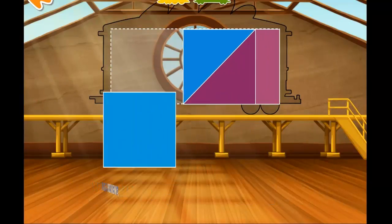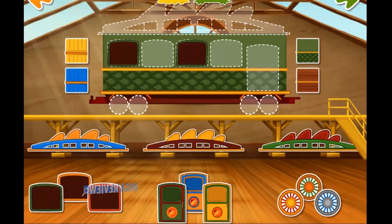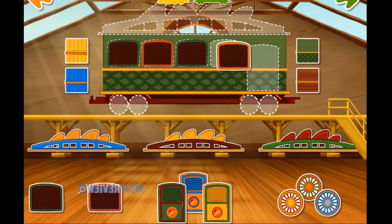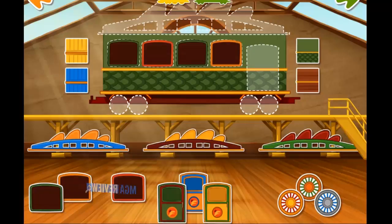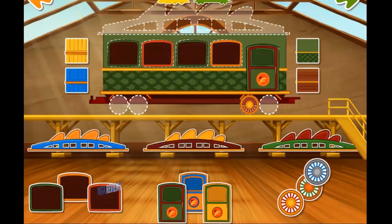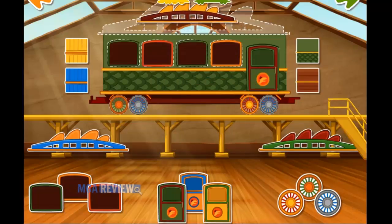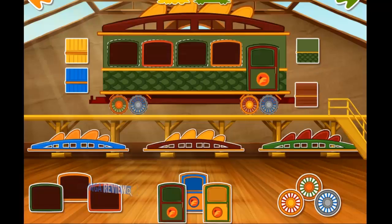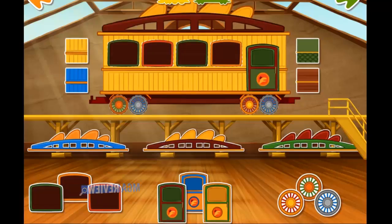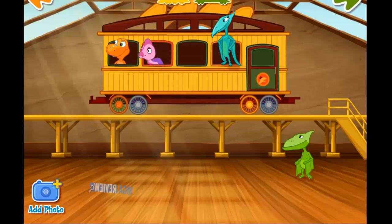Nice! Let's trim this train! Choose an accessory and drag it to a spot on your train car! Now that's it! Nice train! Now let's add some patterns. Choose and drag a dinosaur to your train. Tap the green arrow to move to the next step.